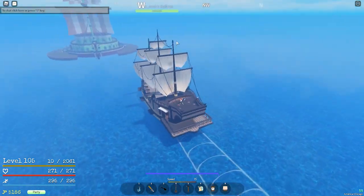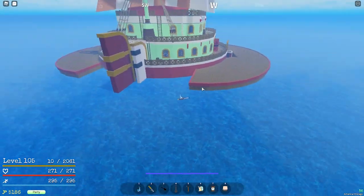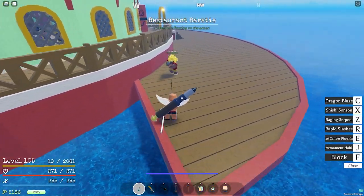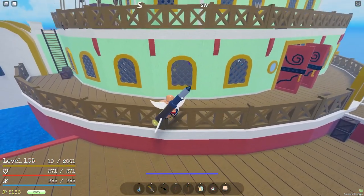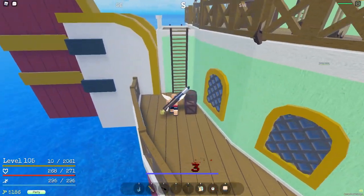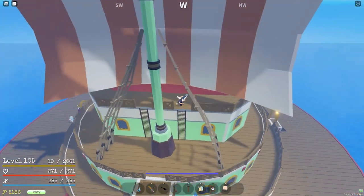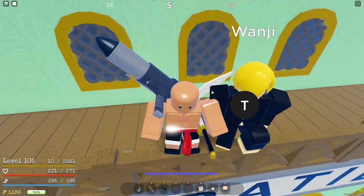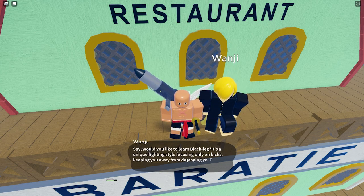That did not take long at all to reach the restaurant — maybe just because I have a fast boat. When you get here there are going to be people attacking you. Hurry up and climb over this, go up the ladder, and climb up here fast. If you're a low level, like 20, you can try fighting them but they have shotguns and it's not fun at all.